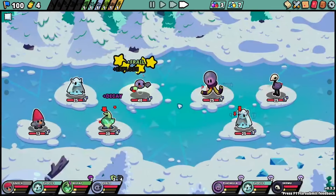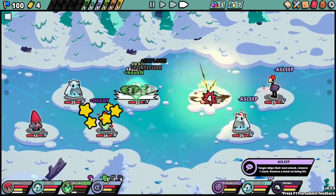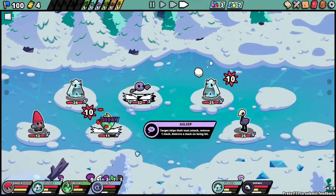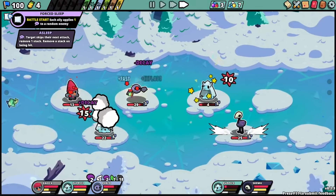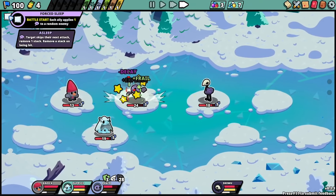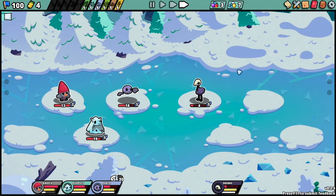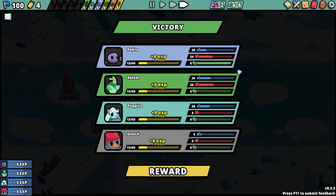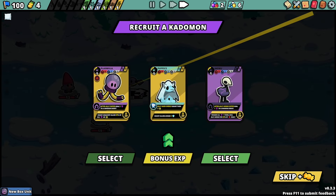That seems pretty good. We can also make them sleep where they skip one of their attacks — it's just stuck on me. That's because I have four sleep, which applies one asleep to my opponents for one round each battle. I need the Plasmila — that's the start of my poison team.